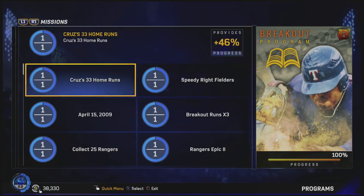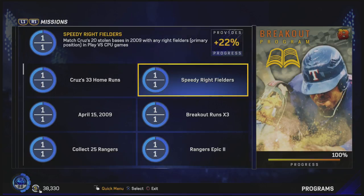It just takes time to get 33 home runs. Next, we got the speedy right fielders — this is to get 20 stolen bases with right fielders. So this one's pretty easy. You can do it against the CPU on rookie. Just get a full team of right fielders, put them in their secondary position. It takes two or three games to get 20 stolen bases.